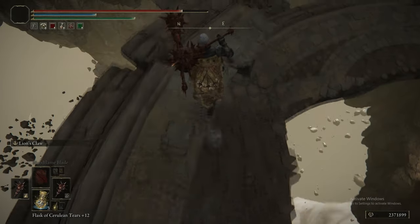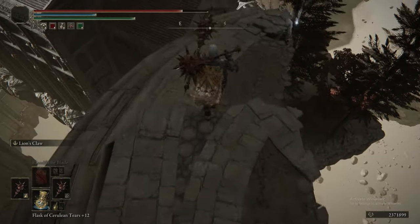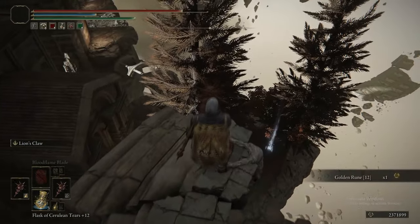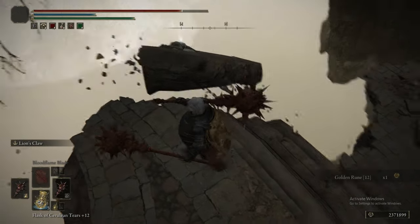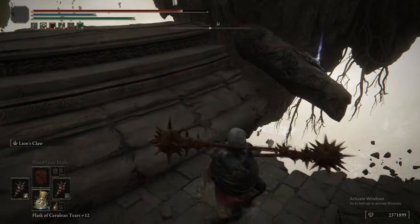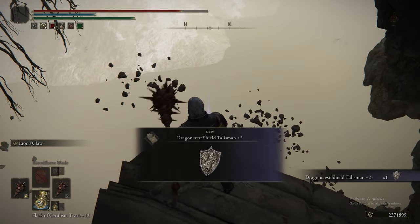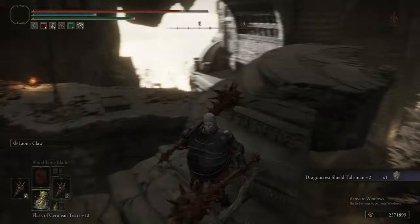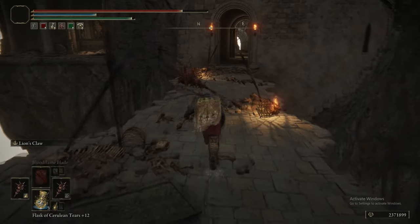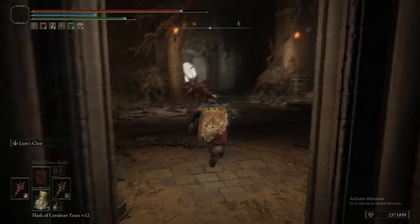Speaking of sphincter-tightening jumps — this is the single worst jump in the whole game. It's awful. There's no good way to approach it, you've sort of got to get lucky. You definitely do not want to jump too late — you want to jump very early, at exactly the right time. That was the Dragon Crest Shield Talisman Plus 2: a slightly stronger defense buff on top of what we already had.